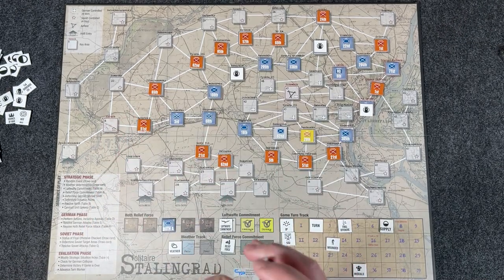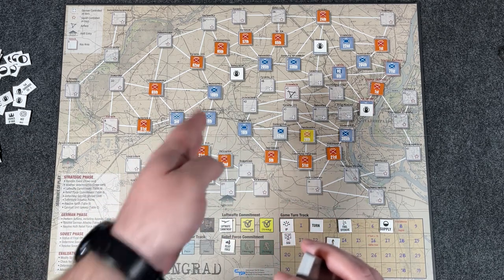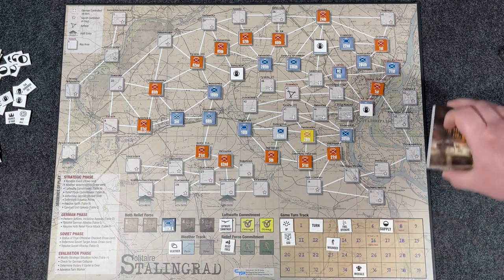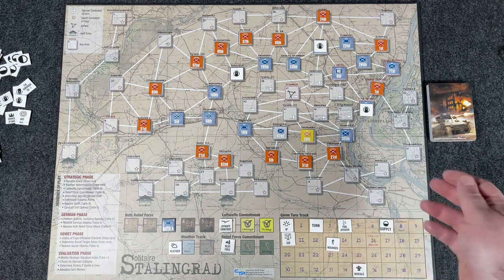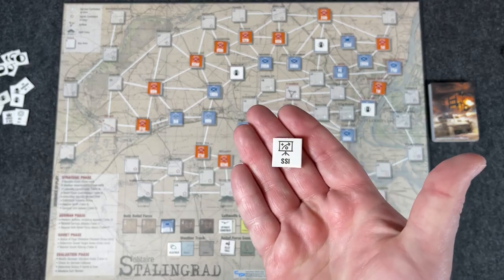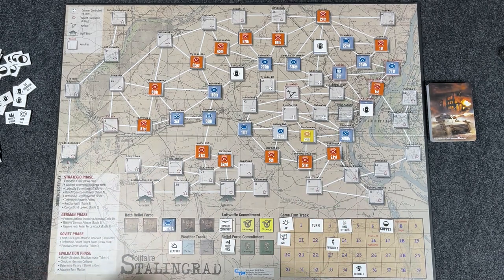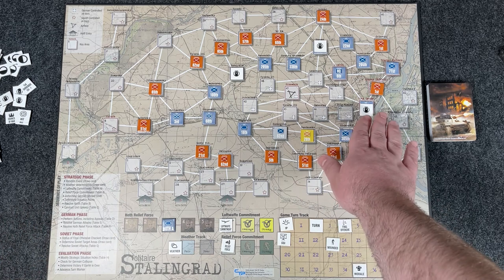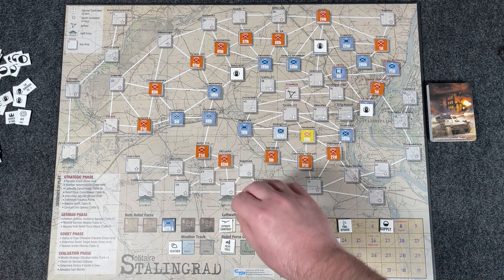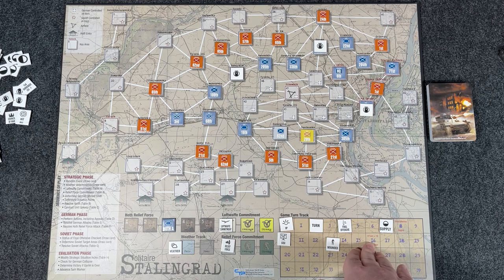The cards control the Russians — saying are they going to attack and where — until you hit the final offensive stage, which usually happens but not always, and then they start attacking you every single turn. You're also checking the overall SSI, the Strategic Situation Index for the whole southern front, managing all of this together. You have to survive 16 turns, and at the very end you check for VPs: do you control all of Stalingrad, did you link up, how many units escaped, were you wiped out, did you have to surrender before turn 16? And that's Stalingrad Solitaire in a nutshell.